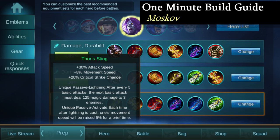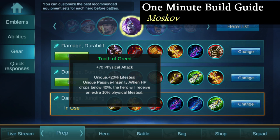Having said that, I supplement some of that movement speed deficiency with my next item, Thor Sting. I also get great crit and attack speed as well as 2 awesome passives. For my third item, as team fights just start to intensify, I get that amazing sustain item Tooth of Greed.